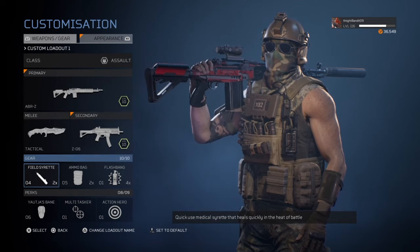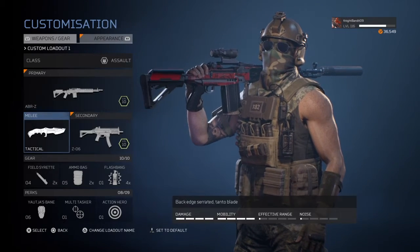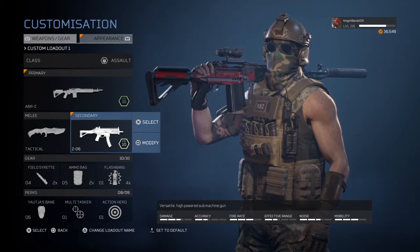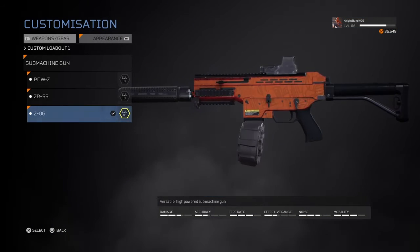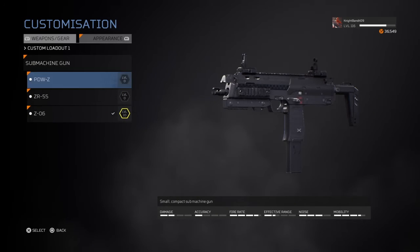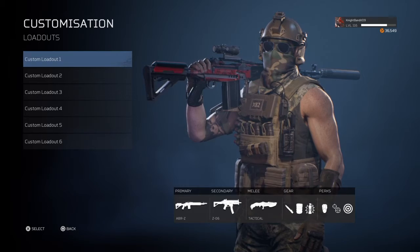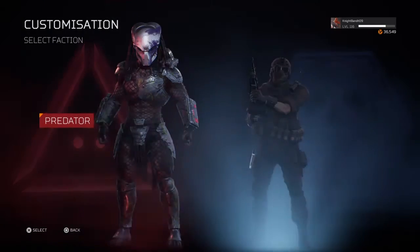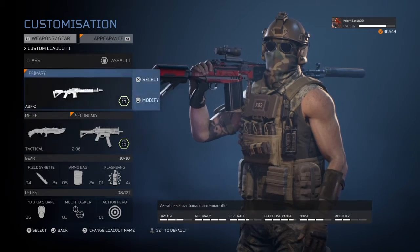Your health will keep going down from the bleed, which will give you time to shoot them with an SMG. You're going to want an SMG against the samurai, preferably the Z06 because it's the best SMG by far. You can choose whatever you want with the perks and gear — it's mainly about the weapons.